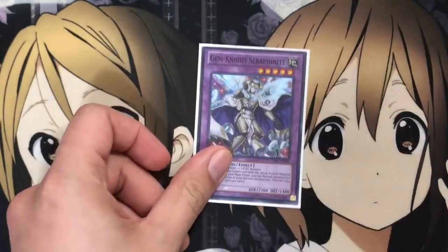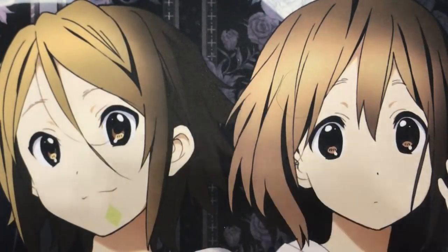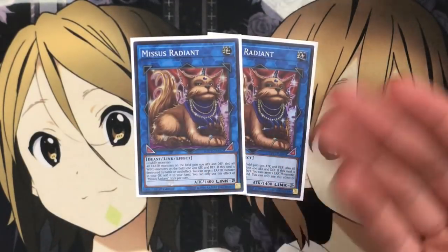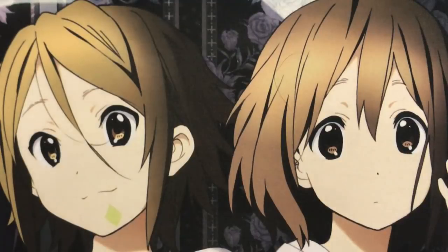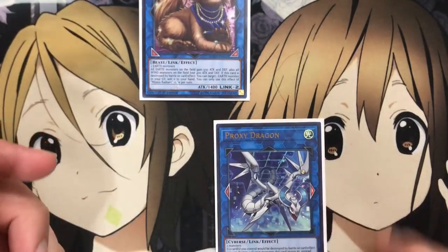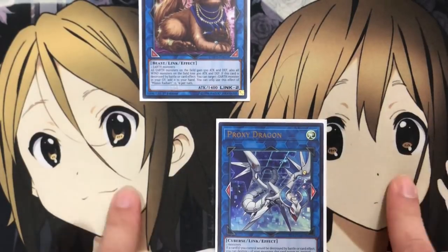And then for the non-Fluffal Frightfur monsters, 2 Seraphinite — like I said, for the Brilliant Fusion plays. Pretty basic. And for the link monsters, 2 Missus Radiant. After Seraphinite is made and you have your additional normal summon of cards like Dog or Owl, you want to go into this just for powerful fusion plays. You can send off those monsters to the graveyard, maybe have some other stuff on the field, another normal summon, and then go for your fusion plays which will point here. And finishing it off, the Proxy Dragon for the last one — because there are those times with cards like Penguin special summoning out monsters where you can have that arrow to basically have one more fusion option with plenty of other options for special summon to the field.